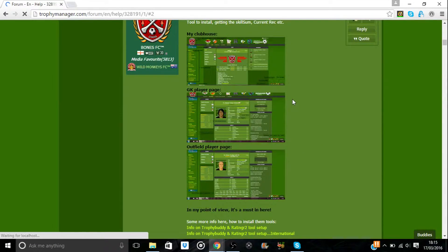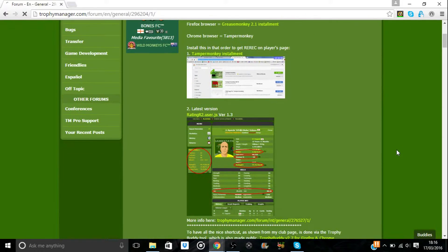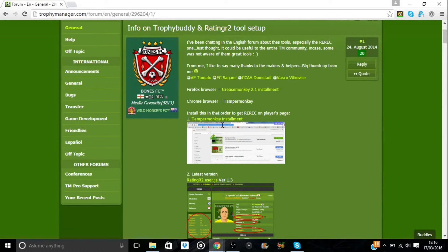On that post, Bones gives you a few nice pictures of what his clubhouse goalkeeper and outfield player pages look like once you've installed Trophy Buddy and Rating R2. But we'll look down at these two links, both about info on Trophy Buddy and Rating R2 tool setup. The top one is for English teams only and the bottom one is for international teams, so click on the one that relates to you. For me it's the English one, and here you're presented with the page about installing Tamper Monkey.